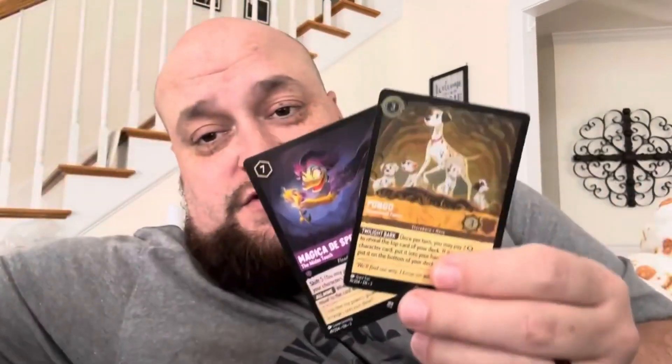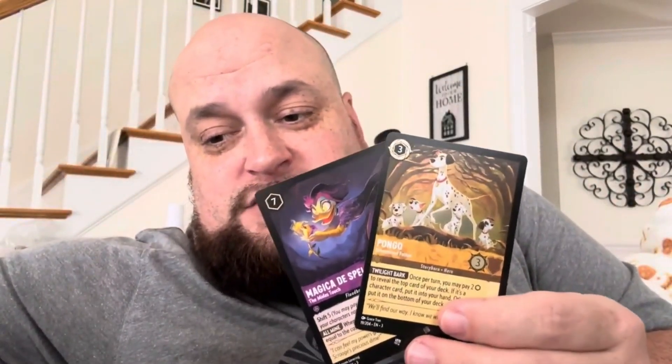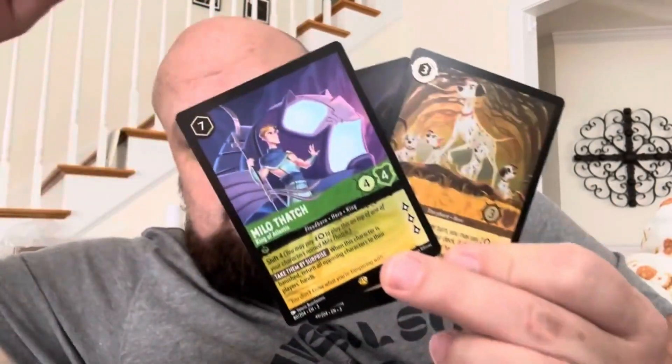That was a double Super Rare pack — Super Rare Foil and Regular — as well as we had the Milo Thatch. Not too bad from 3 packs. I hope that you enjoyed watching that. Which one was your favorite? Let me know in the comments, and I'll see you guys next time.